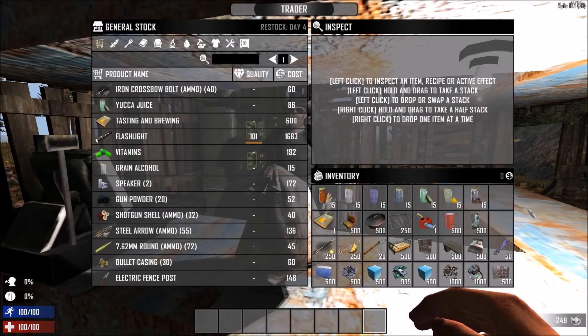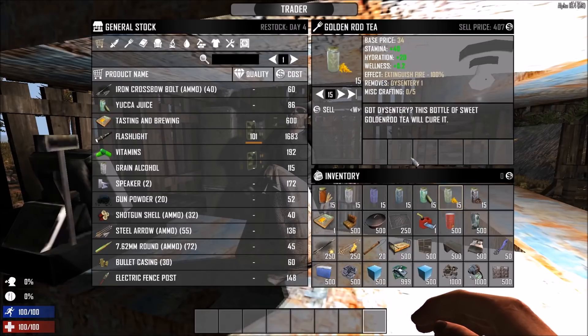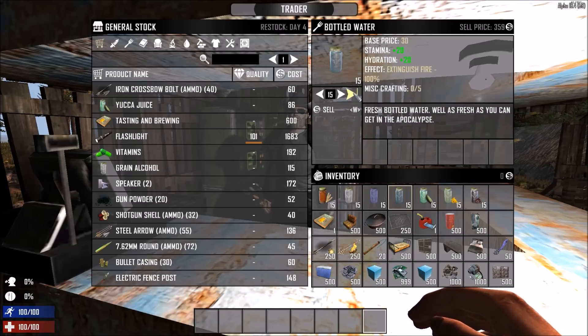Now for the crafted items that are worth selling, I'll start with the most accessible in the beginning. All sorts of drinks are great because you can find plants very early in the game. Coffee, golden rot tea, and red tea are all worth around 400 gold per stack, and you'll only need a campfire and bottled water to cook them — so as long as you have a farm that's infinite income. But the drink you can craft very early on is the yucca juice. You don't even need a campfire and it's worth 430 gold per stack.